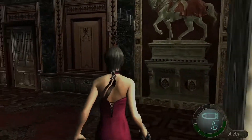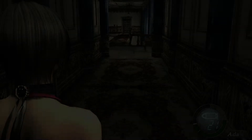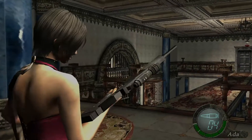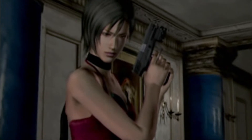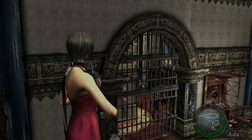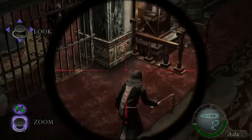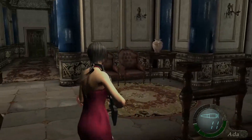How are we doing for time? Good. We've basically got one more room to do and then a bunch of cutscenes. Let's go over here — you can hear Leon firing his TMP. Even though she can't be seen with him, we pretty much have to take out a bunch of enemies here anyway.